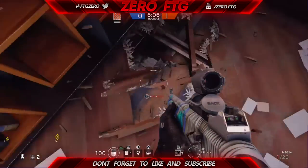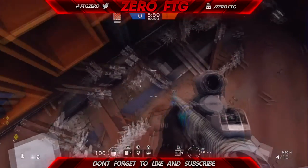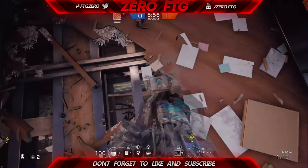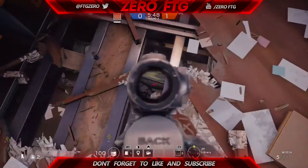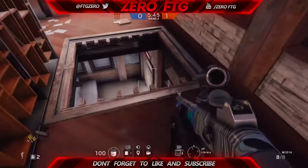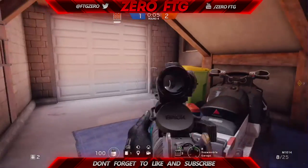I apologize for that - you can get a fairly good view on that window. Next up is the garage. I would cover the bar but there's not much in there since it's such a small place, so moving on to the next position which is the basement.